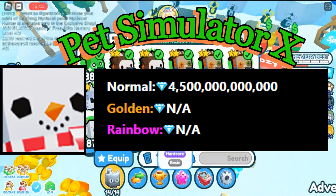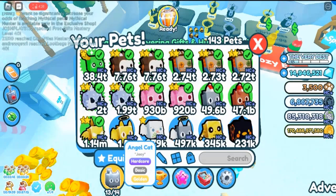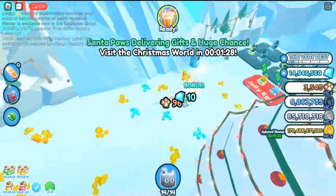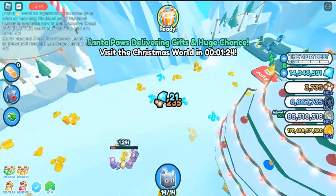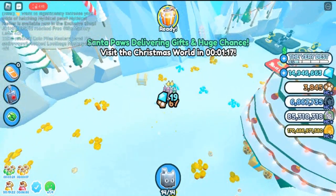How to get huge snowman in Pet Simulator X: huge snowman can be obtained from the Santa Paws Sleigh event that takes place during the Christmas 2022 update. This event only spawns every four hours, making the pet very hard to obtain. It will be contained inside one of Santa Paws's gift bags that he drops while riding through the Christmas world.